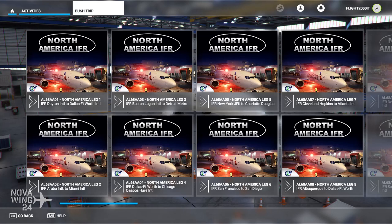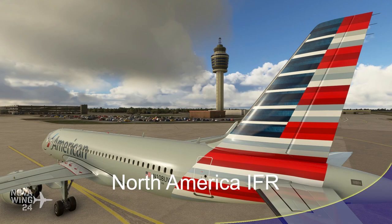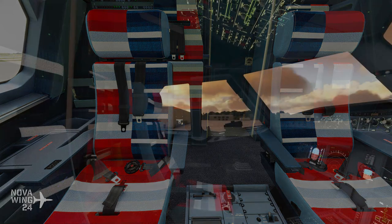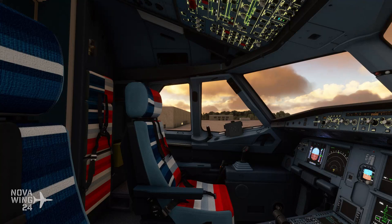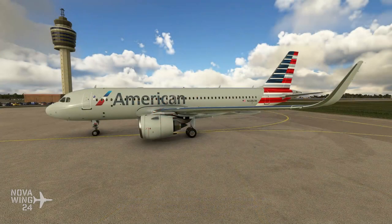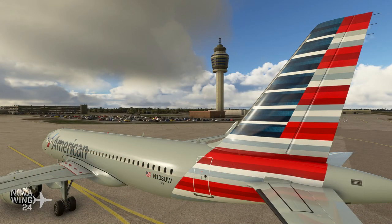Continuing with releases for MSFS this week, moving to developer Perfect Flight and their North America IFR Mission Pack. I have opinions about this — it falls into the same classification as their Euro Wings mission pack, where it's not really a mission pack. It's a bunch of flight plans they throw together and call a mission pack. It's 10 routes given to you plus an American Airlines livery for the default A320 Neo — that's it. Everything else is default sim. Coming in at $12 from SimMarket.